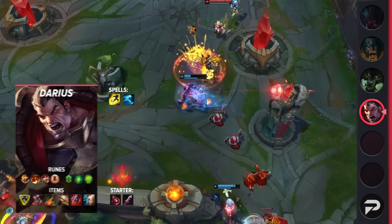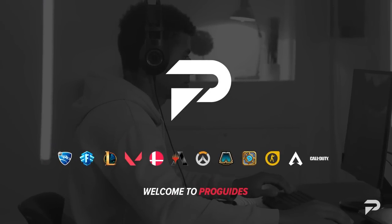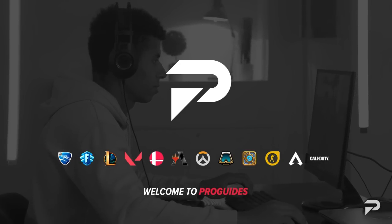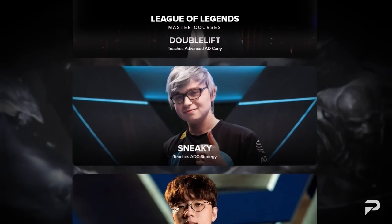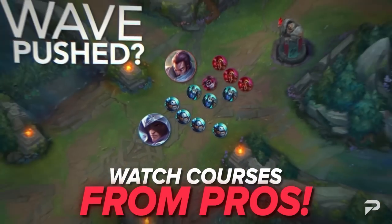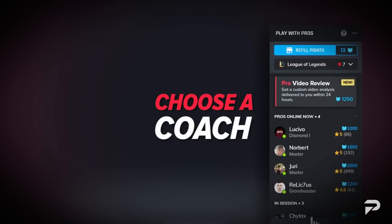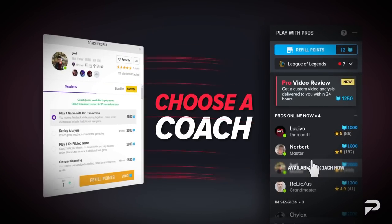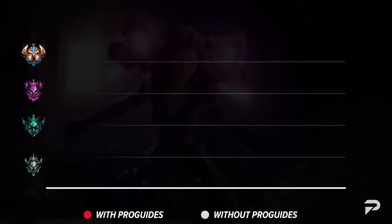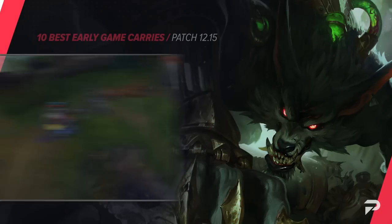Early game champions may be powerful, but they're also extremely unforgiving. If you fall behind, you almost have no chance of coming back into the game. But not to worry — here at Pro Guides we've got your back. With our in-depth guides, we can help you take your early game strengths to the next level. We also have challenger-level coaches available 24/7, so go check us out and join the Pro Guides family.